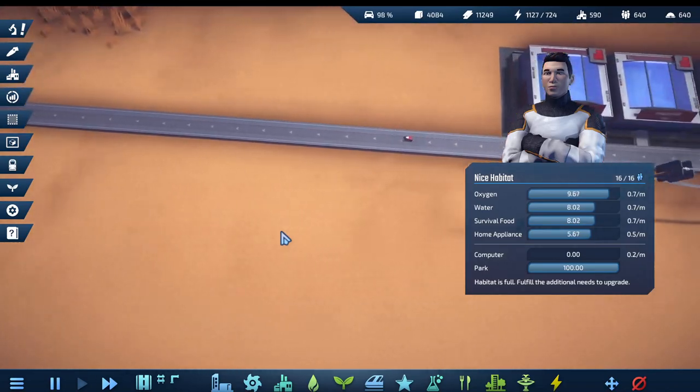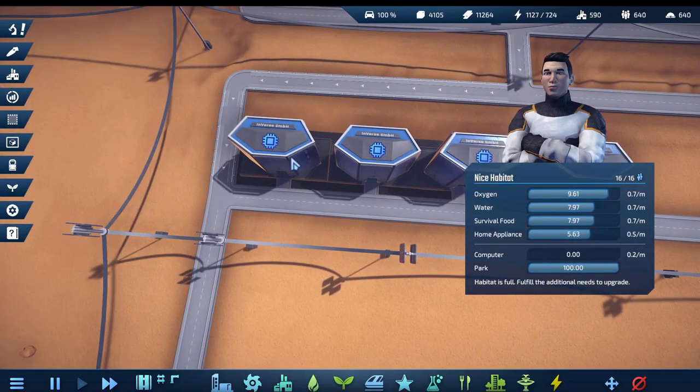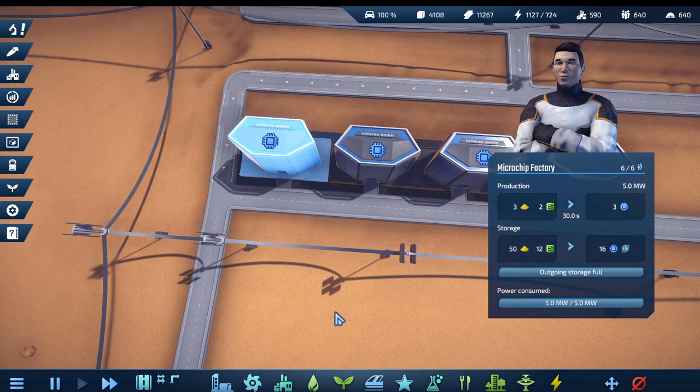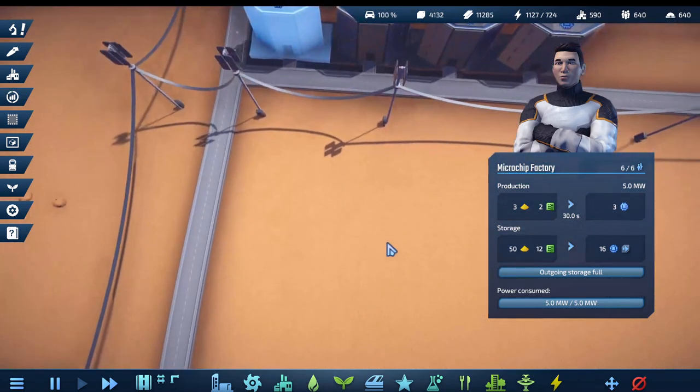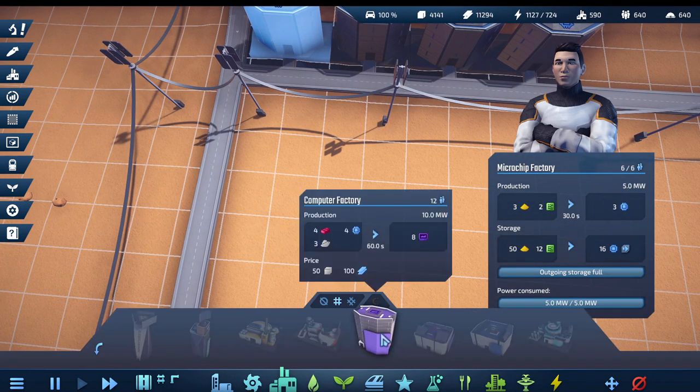We've got lots of little red guys coming out, but what we really need is these guys. Outgoing storage is full and this is okay — these are microchips. So we now need to build the next one, which I believe is going to be computers. So that's microchips, more plastic.